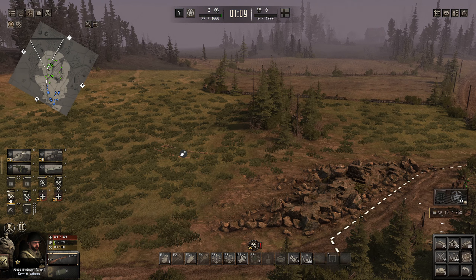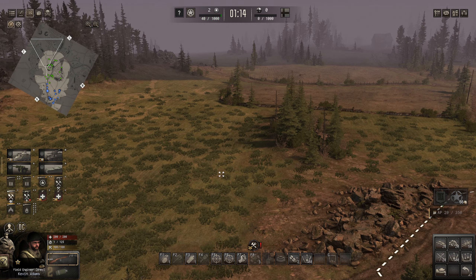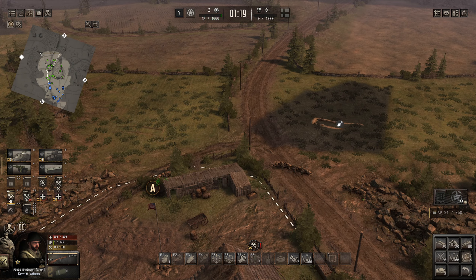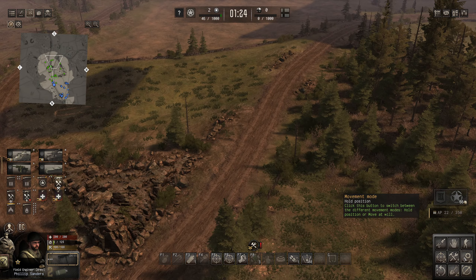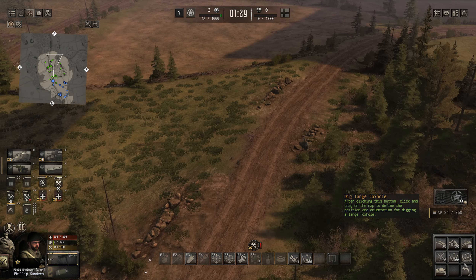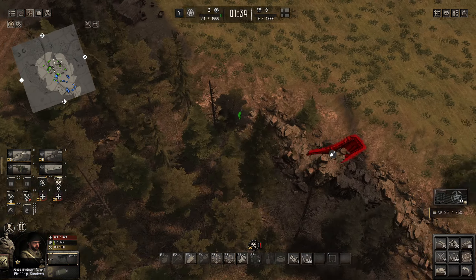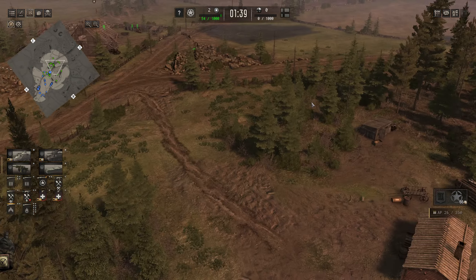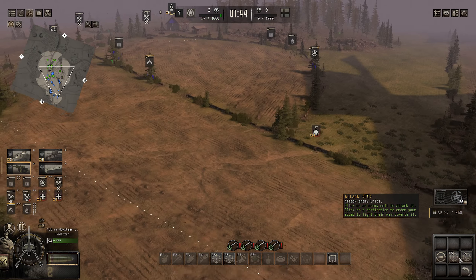I think trenches would be a wise call here. Let's get some more trenches set up - one there, one there, one there. The other field engineer also setting up some trenches to get the infantry secured on there. Let's get some nice trench lines set up at the front for the infantry.